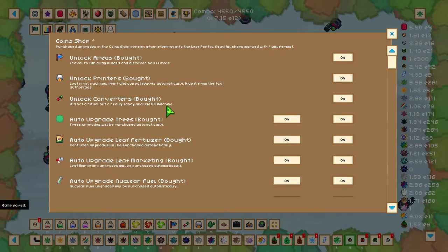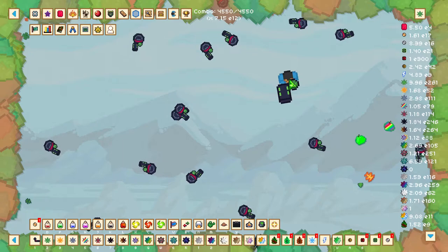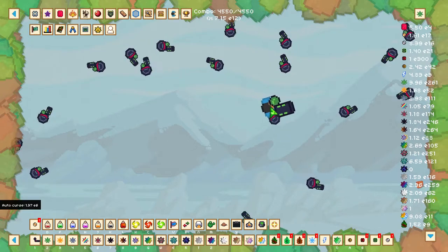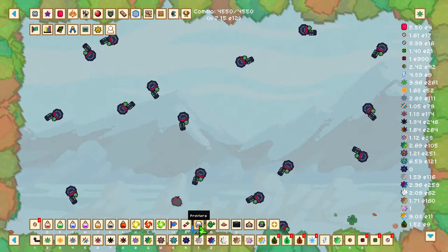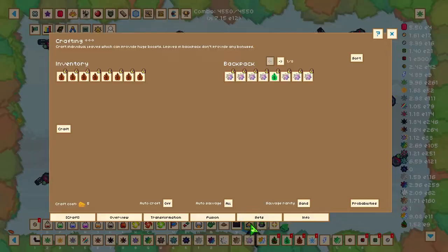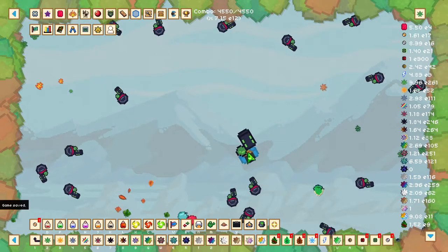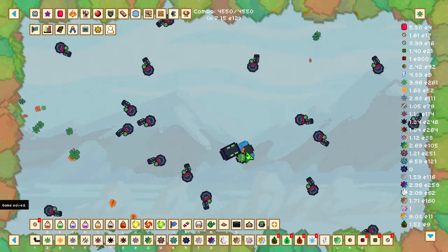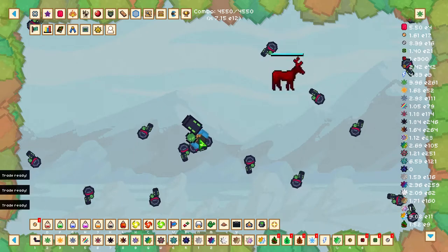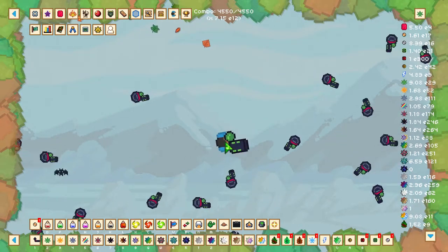We can also start unlocking printers and converters. Printers give you one leaf per second per printer — so if you have 10 printers you get 10 leaves per second, depending on the type. These printers can be purchased with coins but get quite expensive quickly. Converters convert previous leaf types into other leaves — for example, 1000 basic leaves can become about 50 gold leaves. You can upgrade printers and converters to be more efficient, but they are quite expensive at the moment.